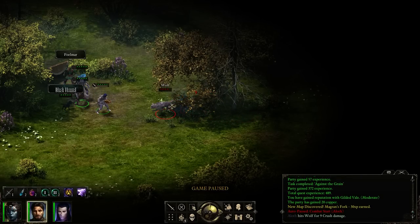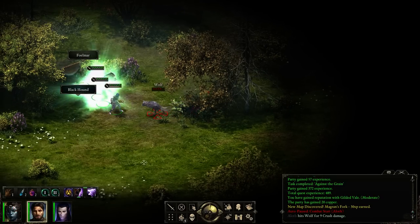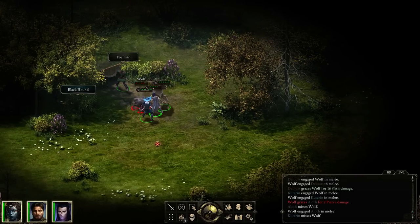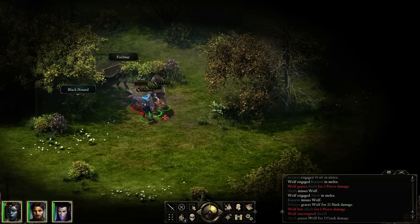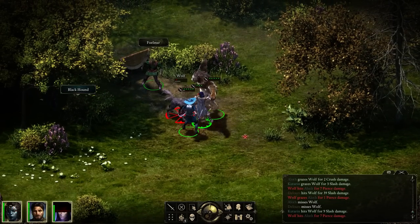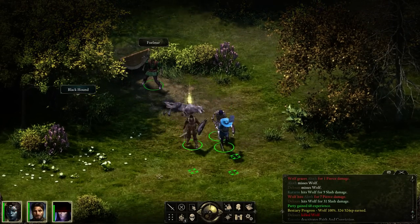Did I not select everyone to go and attack over there? Because that would be nice. I'm gonna go into animal form. Yeah, since it costs no resources to do so. The wolf did engage my wizard, which is a little annoying. I think my dog got put away for the combat, which makes me excessively happy.